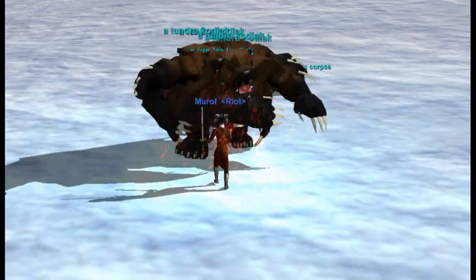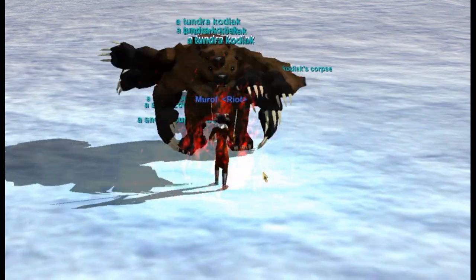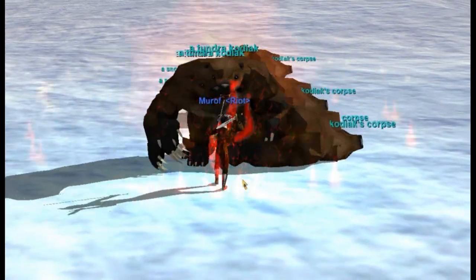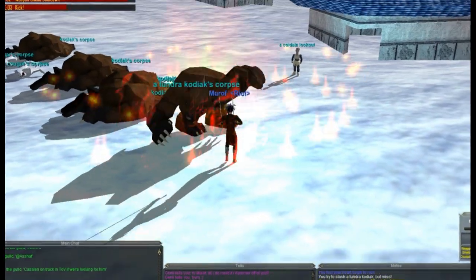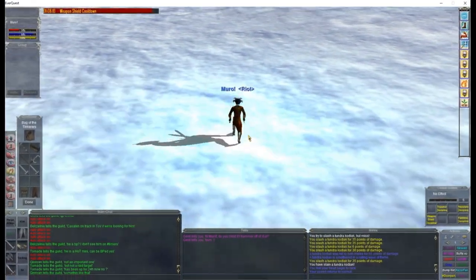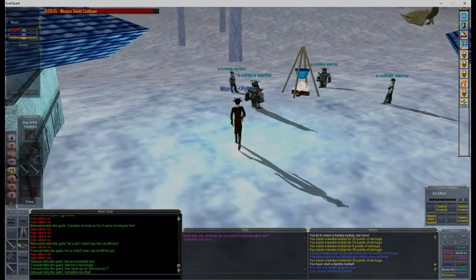What you're seeing on screen right now is the way I sometimes try and farm these. I'll run around using track and grab as many Cougars and Kodiaks as I can, run them off to a safe spot, and then just plow through them — 15 to 20 at a time. My health will be fairly low, so after that point I'll sit down, med up, take an AFK, and then come back.